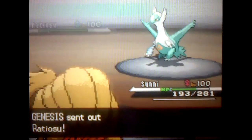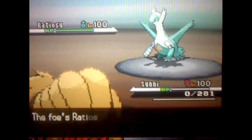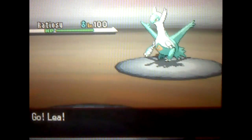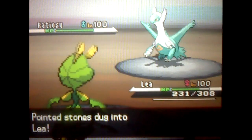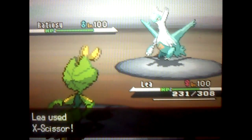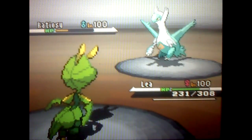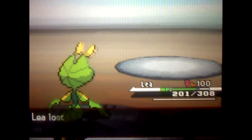He switches out and goes for his Latios, who is faster than me. He goes for Draco Meteor and unfortunately knocks out my Ninetales. But I'm like, you know what, it's fine. So I go for Leia — Leia is my Leavanny, and it has the Chlorophyll ability, so in the sun its speed is doubled. I go for X-Scissor which ends up knocking out Latios.